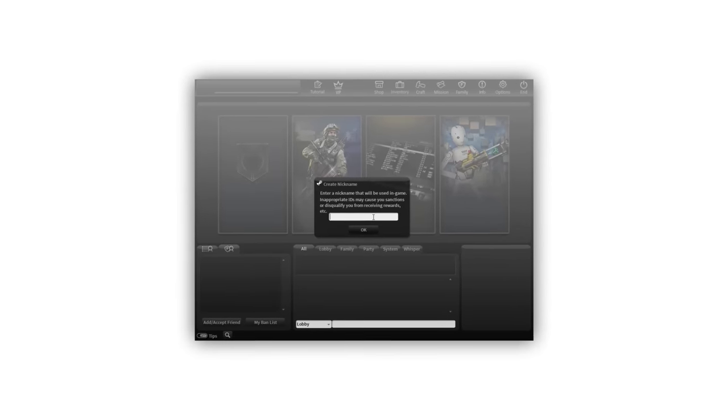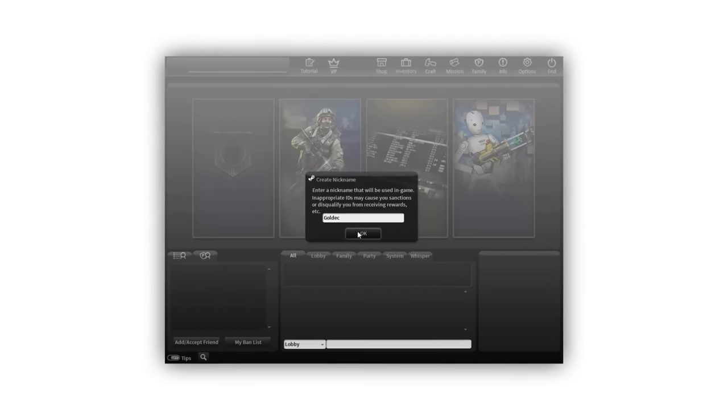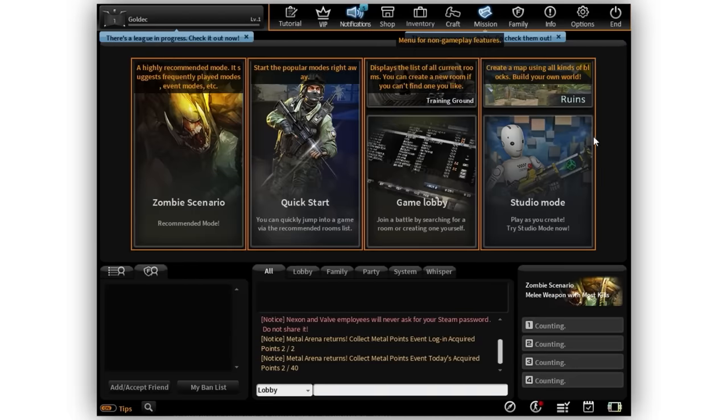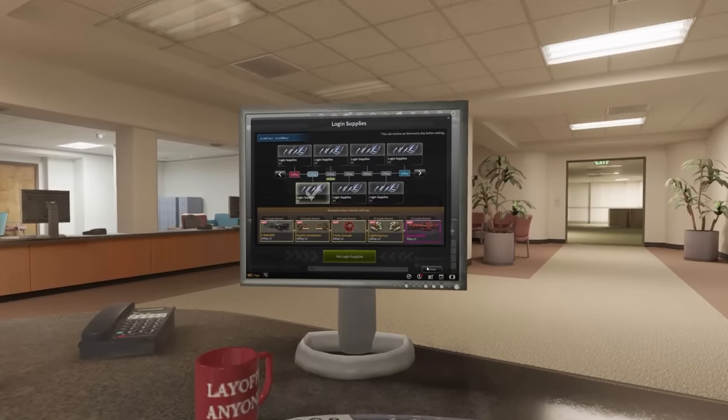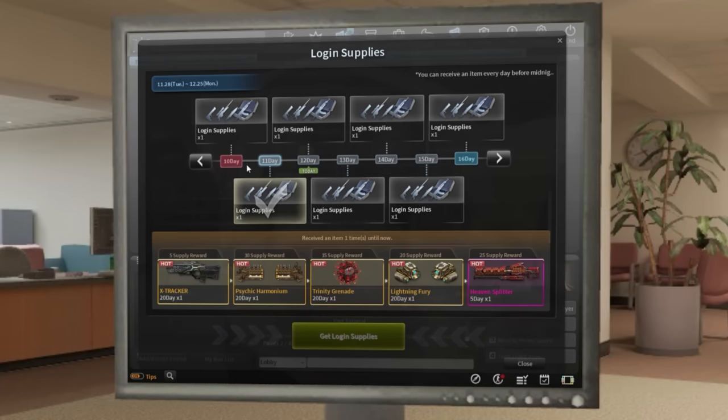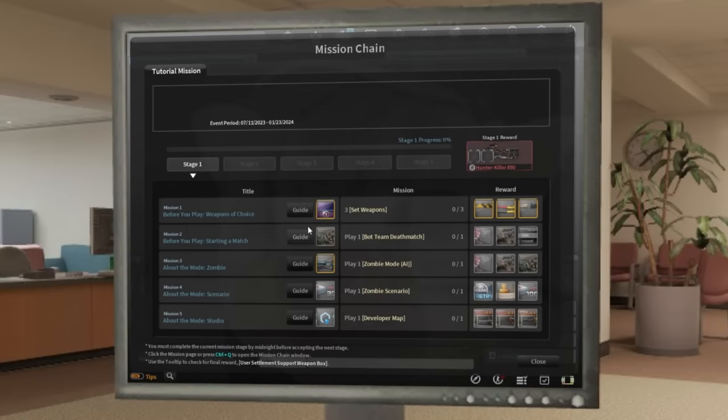First off, the home screen or launcher looks like it could be from 2005 and confused me way too much. The UI for this game was not the greatest. The very first thing I also noticed from launching the game is the very, very confusing reward system. I don't even know how it works, even now. It also takes like a solid minute to click through all the popups when you first start.